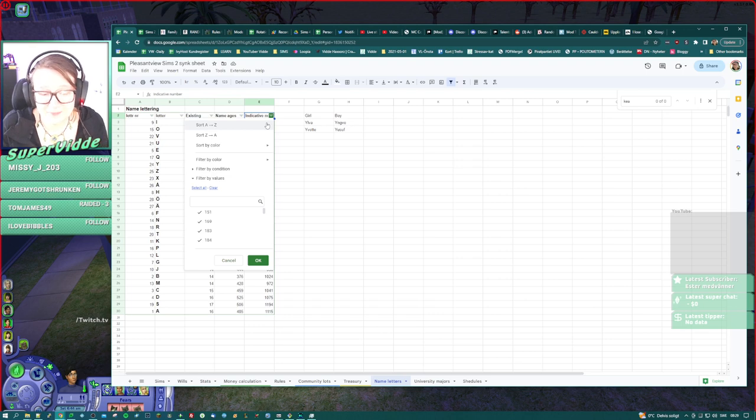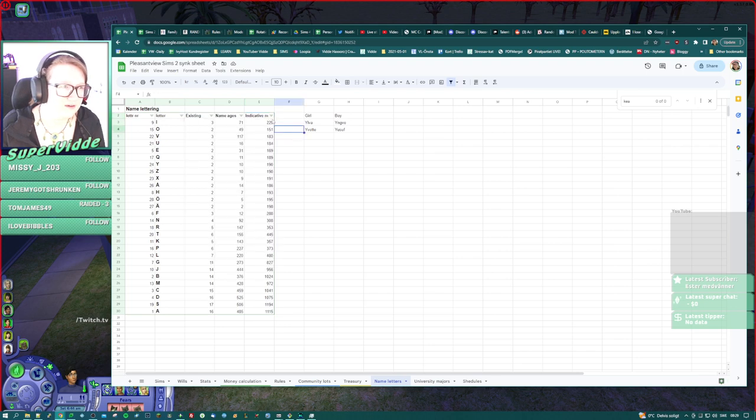So what I do then is I have this name letters tab on my spreadsheet, and I have all the letters here with clever countings of how many Sims are having a name that starts with that letter. I actually went ahead and checked their ages. So this indicative number over here is of how many years left in total there probably is for each name. If there's a baby with a name, you get to add like a hundred, because they might live until a hundred.